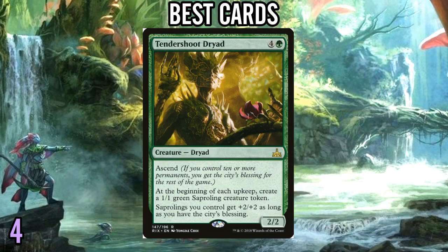Number 4: Tendershoot Dryad. It's kind of hard to say which is better — Siege Gang Commander or Tendershoot Dryad. Dryad is fairly easy to remove in this environment. But if you drop it later on in the game, when your opponent is a little more dry on removal, Tendershoot can stick around for a few turns. Once it does, it helps you get the city's blessing, starts making 3/3s on every upkeep — not just your turn — and this can just take over the game really quickly in the course of two turns. Tendershoot Dryad almost always wins the game by itself.